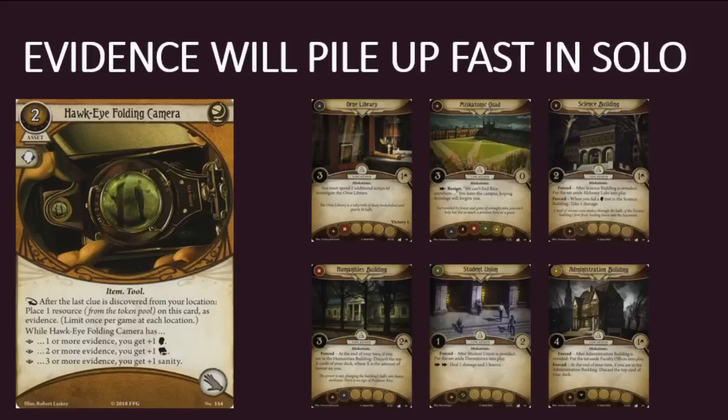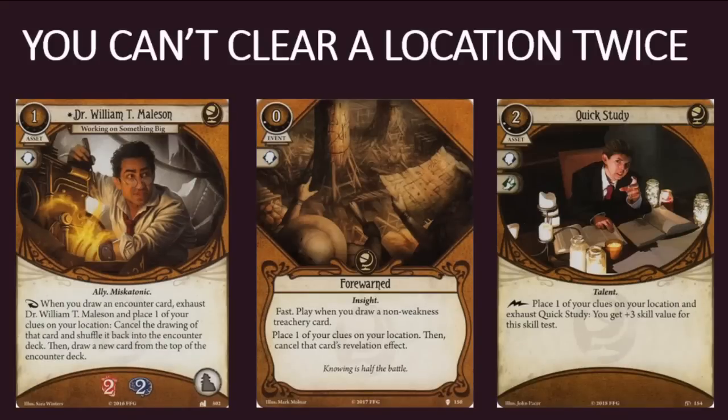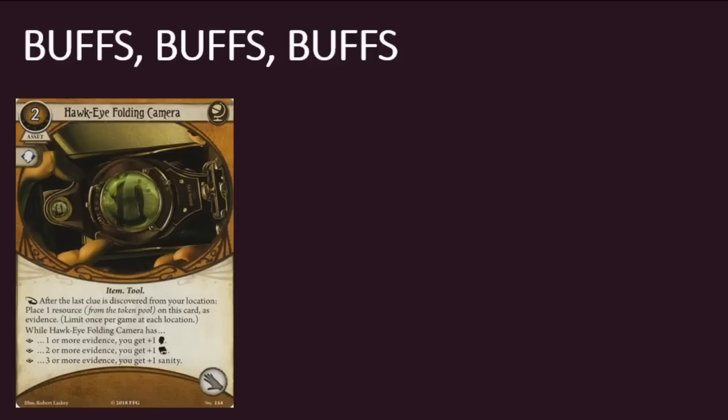That said, you don't necessarily have to be the one to discover the last clue — you just need to be there when it happens. If other players chip in with a few investigate actions here or there, you can still benefit from the camera's bonuses fairly quickly. It's also worth noting that you may place evidence on the camera at each location only once per game, so you can't discover the last clue at a location, drop it back with Dr. William T. Mallison for Warned or Quick Study, and then discover it again. Player cards that provide skill value bonuses tend to be very strong, and Hawkeye Folding Camera provides three types of bonuses as it accumulates evidence: plus one willpower, plus one intellect, and plus one sanity.